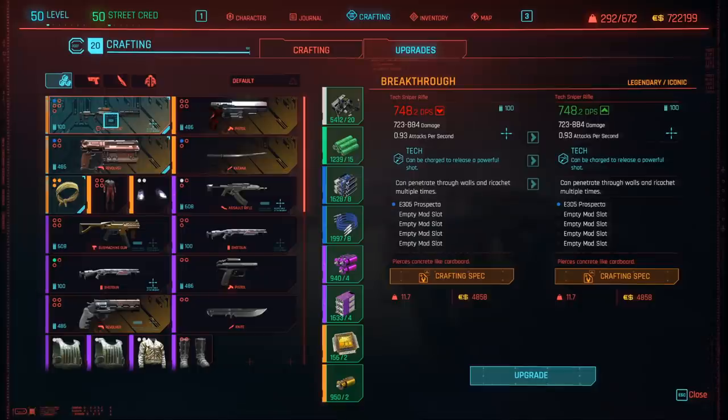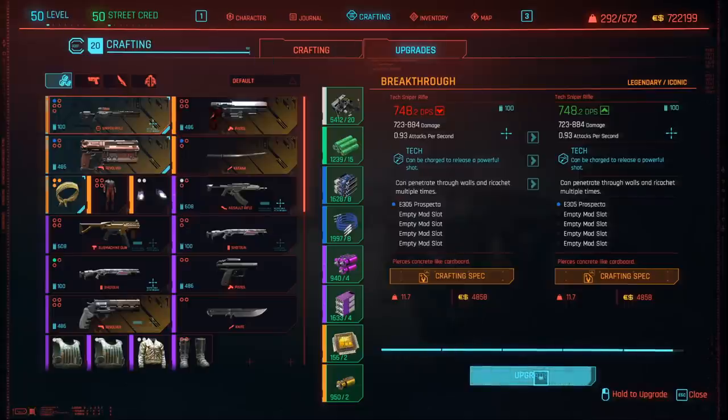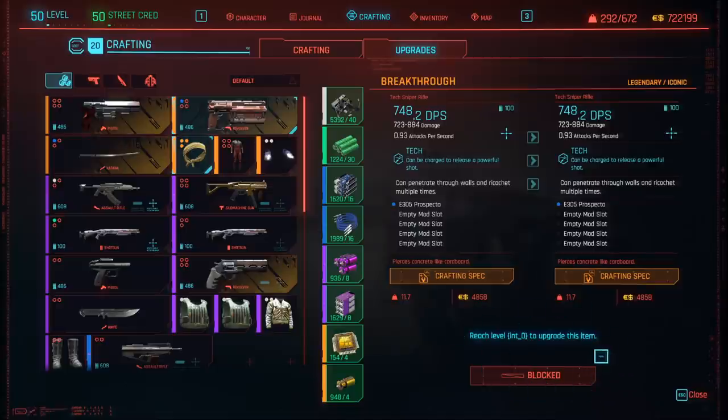An important thing to mention about legendary weapons and your level in Cyberpunk 2077: as you level up, the weapons won't scale to your level, so you need to upgrade them. Once you reach level 50 — the max level — you can carry on upgrading them until the upgrade is blocked because you've reached the maximum base damage. So it doesn't matter if you craft this legendary weapon early; you can just recraft it again later.